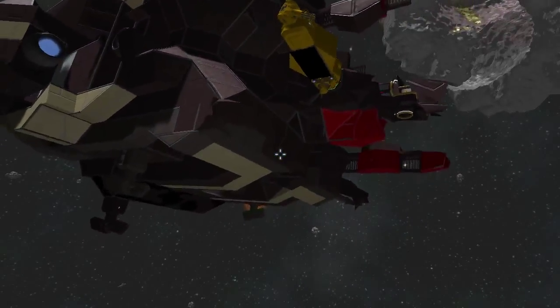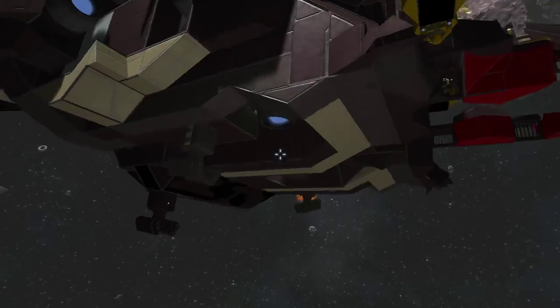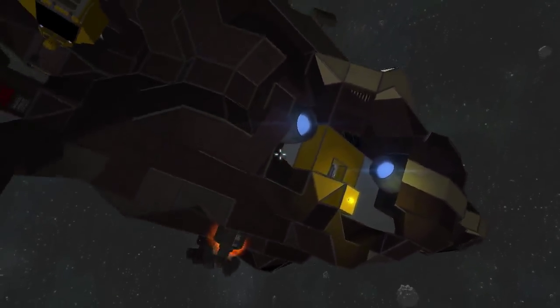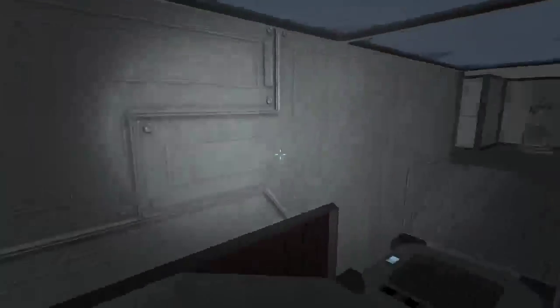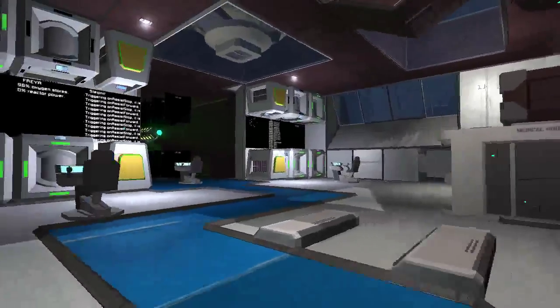It basically just lost its nose — we cut off Odin's nose, but the rest of the ship is completely intact. We took a little bit of grazing damage, so we got a damaged turret and a couple of other small details. But the ship is fully intact, and I can show you that — we'll go inside. Compare this to getting rammed amidships and being completely destroyed. This ship doesn't even have any pressure loss.